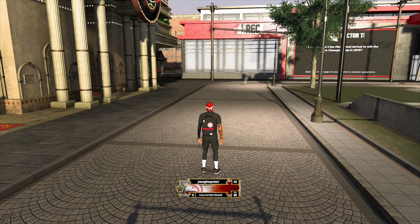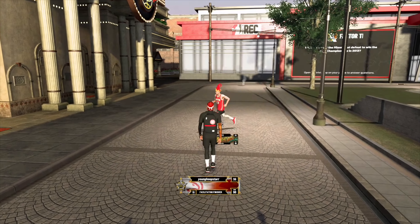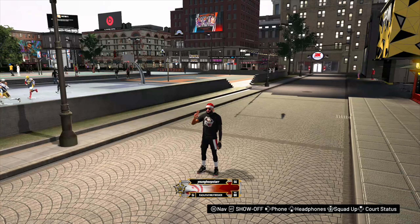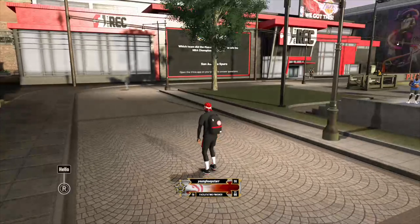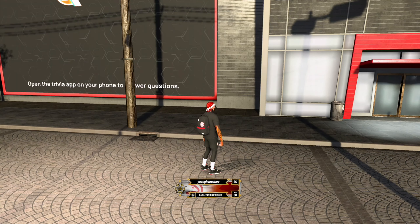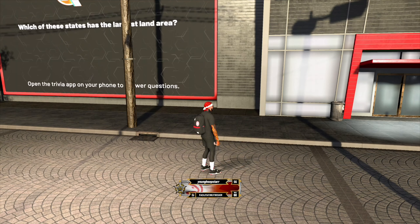What's good YouTube, this is your boy Young Hoop Star back with another banger. Today I got another build and I ain't gonna lie, I don't know what 2K be thinking whenever they come up with the names of these builds, but a player like me is gonna take full advantage of these build names so that whenever I pull up, they know I still got that clip — and by clip I mean the greatest badge in the world: Hall of Fame Range Extender.